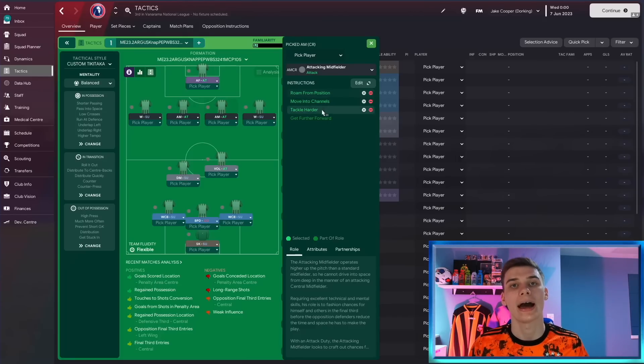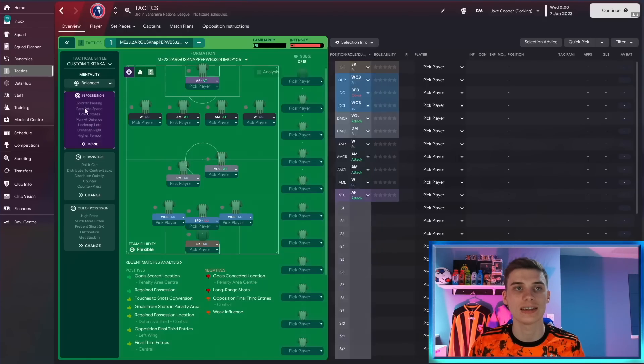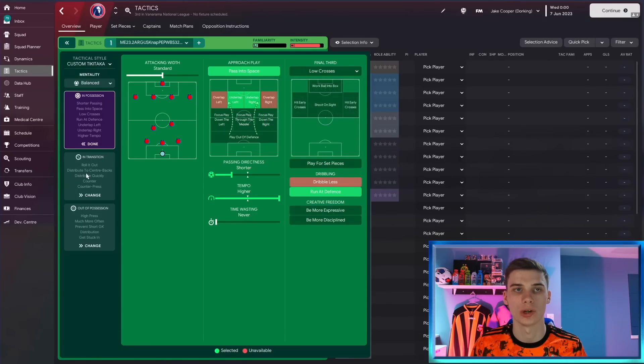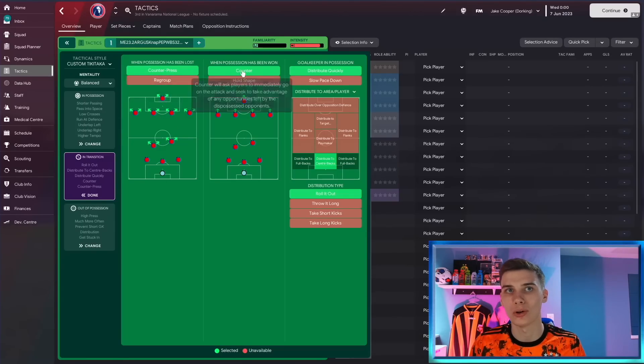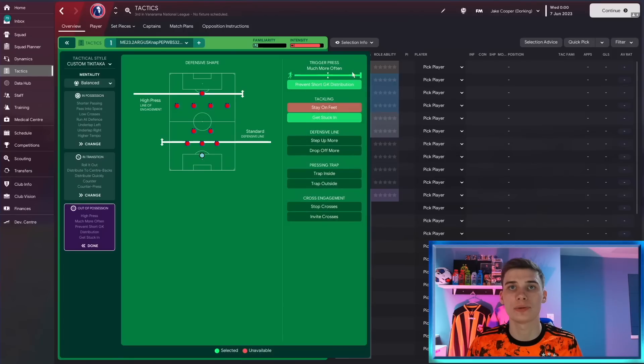The striker is an advanced forward on attack. It's a balanced mentality. In possession: standard attacking width, passing into space, underlap on the left and right, shorter passing directness, extremely high tempo, low crosses into the box, and running at the defense. In transition: counter-pressing when we've lost the ball, and when we win it we counter quickly — distributing out to the center backs, with the goalkeeper rolling it out to them. Out of possession: triggering the press more often, preventing goalkeeper distribution, getting stuck in with a standard defensive line and high press line of engagement.